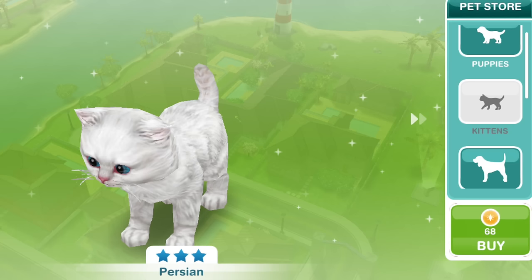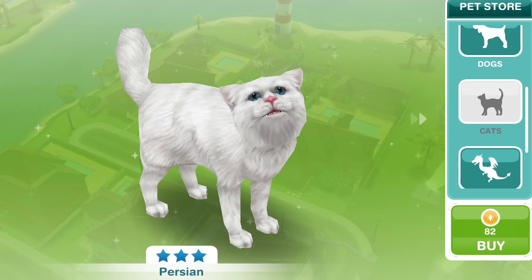The Persian cats will be in the pet store when you win them. The Persian kitten will cost 68 LPs, and the grown up Persian cat will cost 82 LPs.